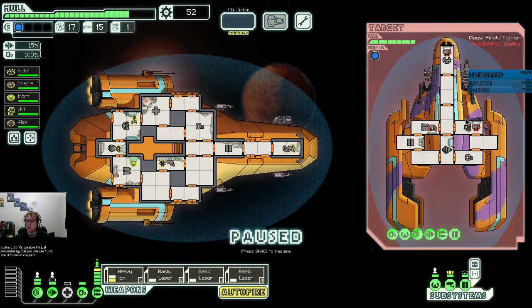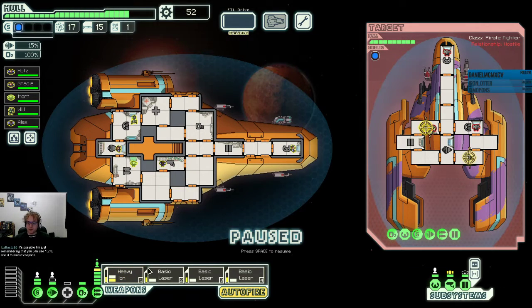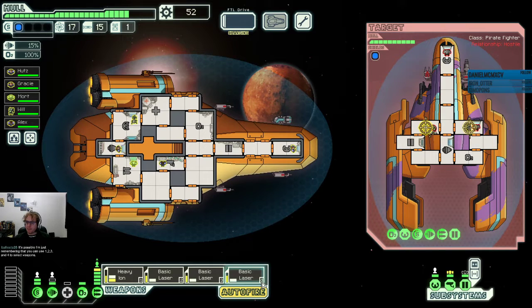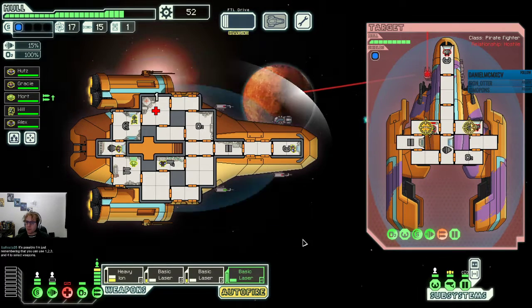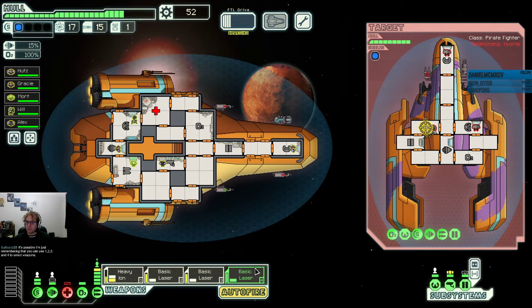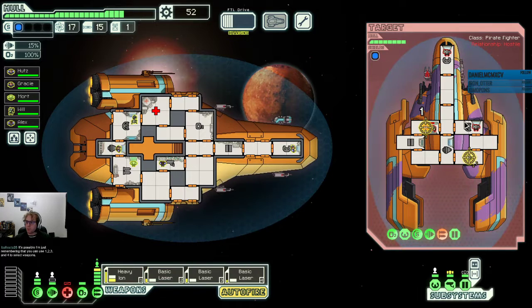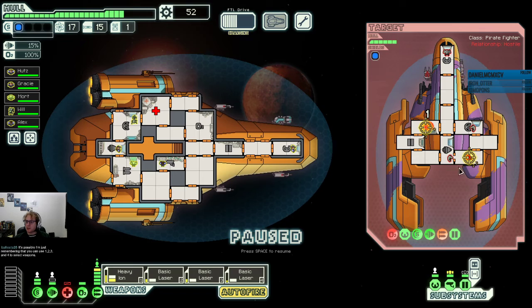Again, with these ships, the best thing to do if we can is disable the oxygen. But since we don't have double shields yet, we can't just starve them out. Let's take the laser shutdown so that the line laser does not kill us. Looking much better — heavy ion needs to target shields.